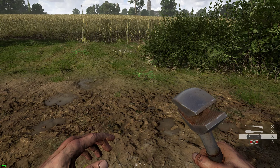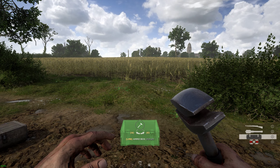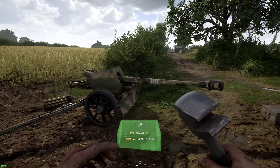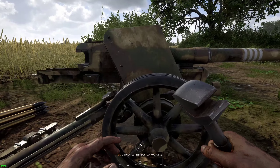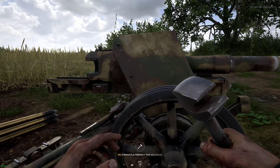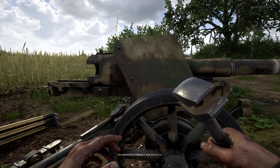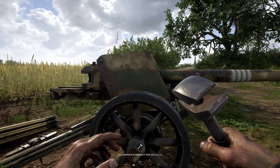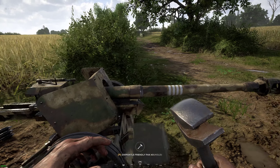What I wanted to show you is that if you're a rifleman who has not yet placed your ammo box — as you can see, we have our ammo box in our inventory, which means I have access to my wrench — you can go up to this anti-tank gun and dismantle it. You do not have to be the anti-tank role in order to take down an anti-tank gun.